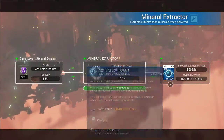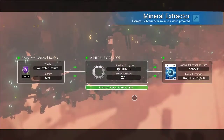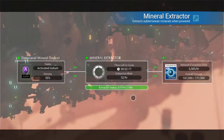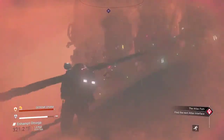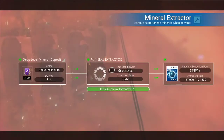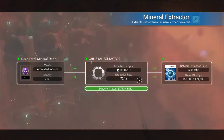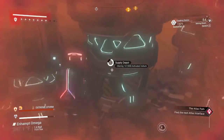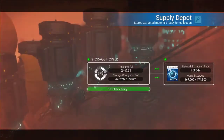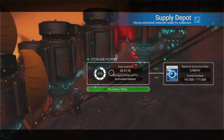We've got 5,000 an hour. This extraction rate is 52 hours — holy moly. We can probably beef this up a little bit. Let me go look at the storage and see what it says. Yeah, I mean, it's not bad.